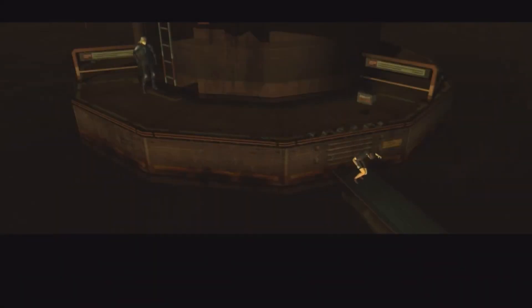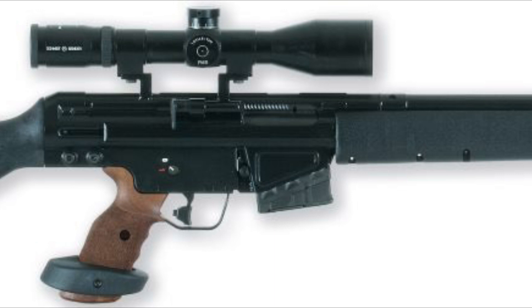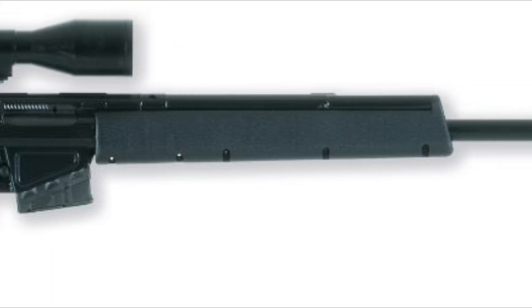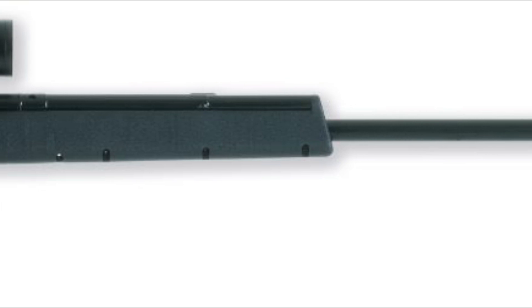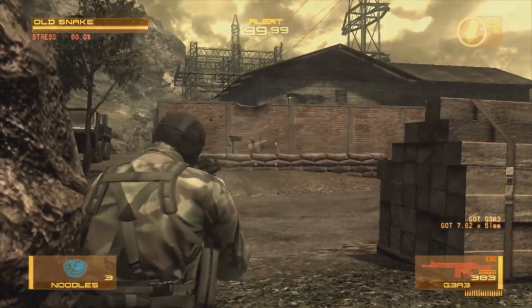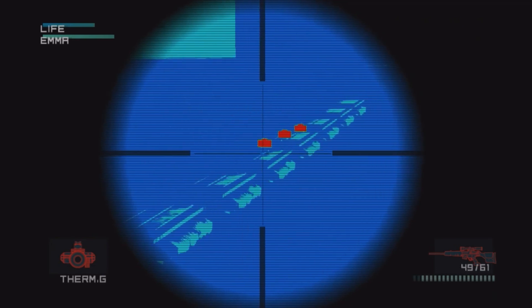The PSG-1 is a West German sniper rifle developed after the 1972 Munich Olympics terrorist attack, in which responders lacked the necessary tools for long-range engagements. It builds off of the H&K G3 lever delay blowback operated battle rifle. It's about 15 pounds and fires the 7.62x51 NATO cartridge.